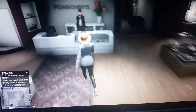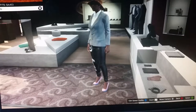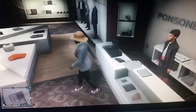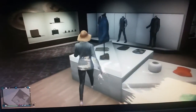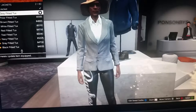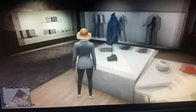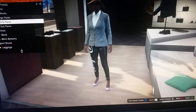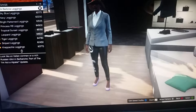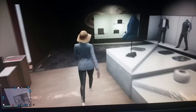The first outfit will be the invincible body glitch. This is how the outfit should look. To get this outfit, first go to Tops, then go to Suit Jacket, and put on the All Gray Jacket Fitted. Then go to Pants, go to Leggings, and put on the Barblown Leggings.